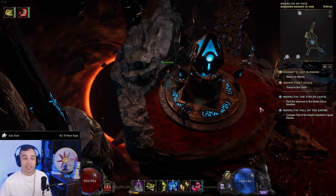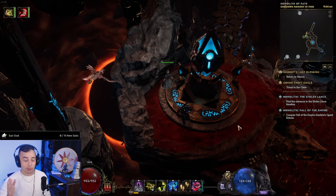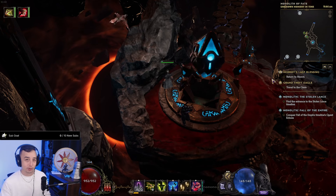Hey guys, it's Bina, and today I want to go over probably the best corruption pushing build of the patch, and it's going to be ZHP Belisa Falconer.